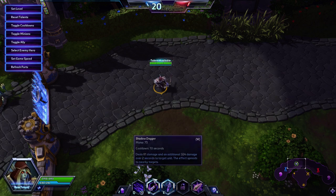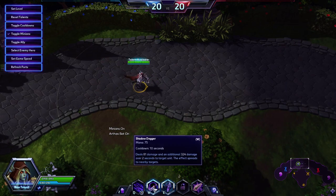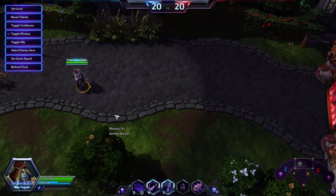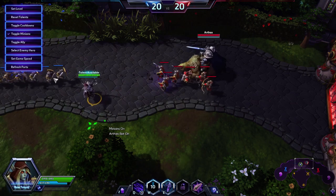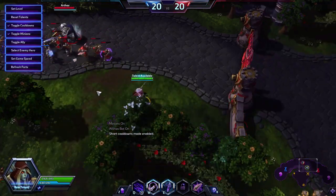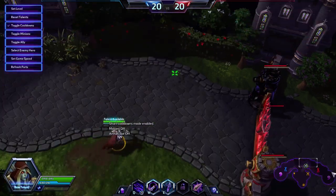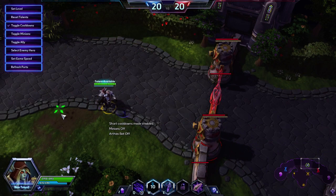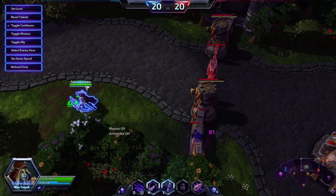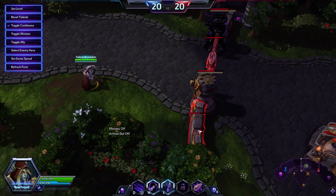Her main DPS tool is Shadow Dagger, which throws a dagger and does initial damage and then additional damage over 2 seconds. It'll also bounce to nearby targets — this includes heroes, enemies, any kind of enemy including structures. So it'll also bounce if you throw it at a gate — it'll bounce to the whole wall. It's most optimal to throw it at the small wall because it'll bounce to the rest of the gate as well, so you get extra damage on that little wall.